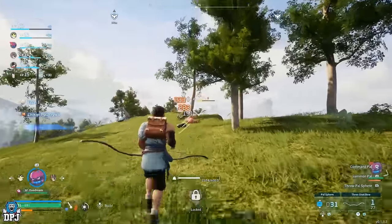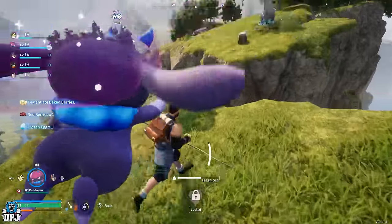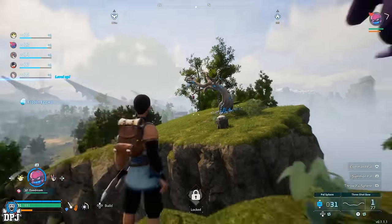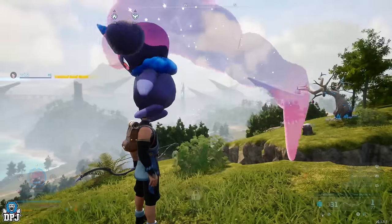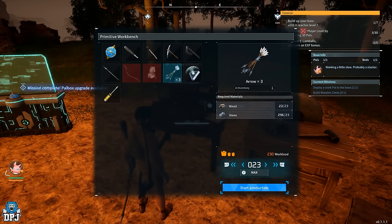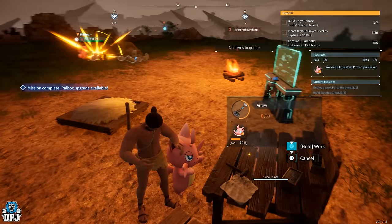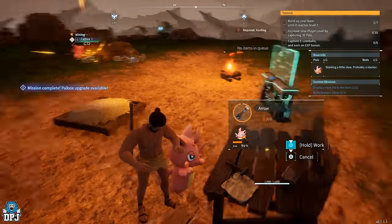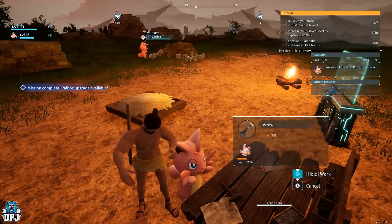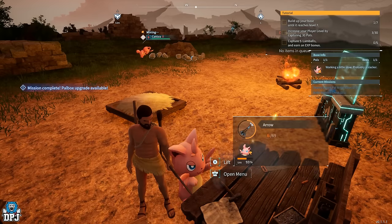To craft spheres, all you need is Paldium fragments — super easy to find lying around, or you can get them from mining rocks and stones. You also need stones and wood. All you need to do is mine stones and chop down trees and you can constantly create spheres. A great tip to make even more spheres efficiently is to capture a Cattiva — the pink little cat-looking pals. These are amazing as a first base helper pal.